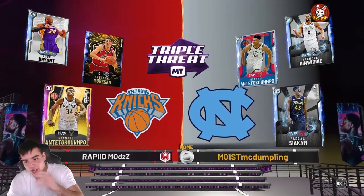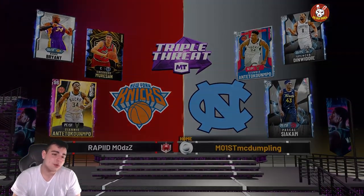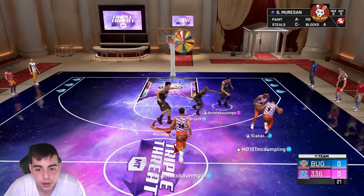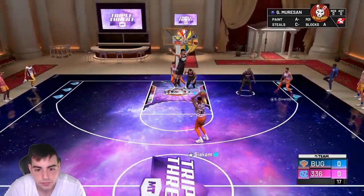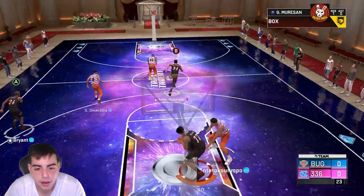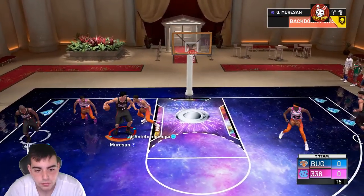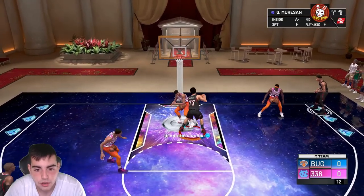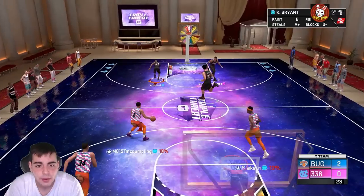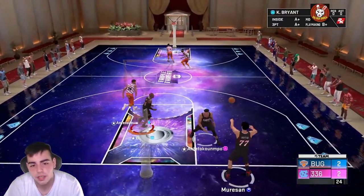We got Dinwiddie and Giannis on the other team. The only problem we might see is Pascal could burn us on deep shots — George's speed is bad. But look how he bullies Giannis! Look how he bullies 7-foot Giannis — this is why he's the best card in the game. Whoever he covers, he's just going to keep bullying them.